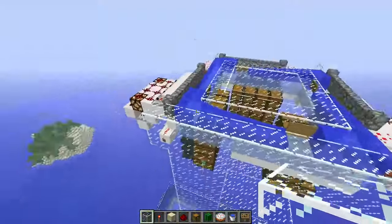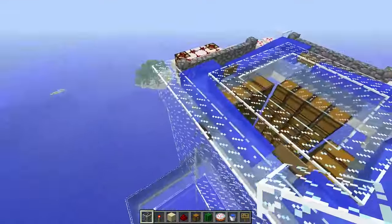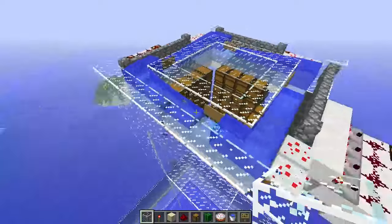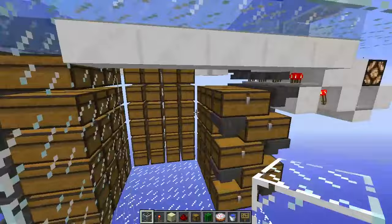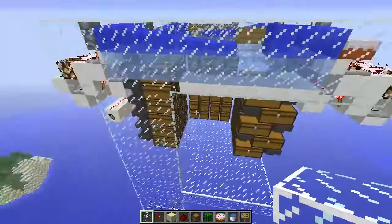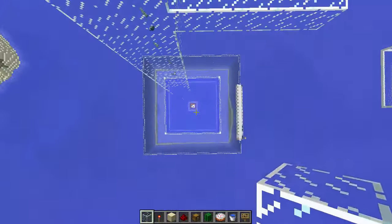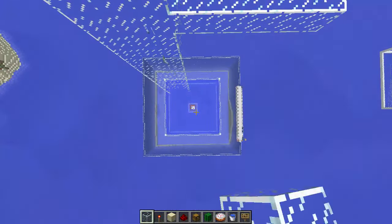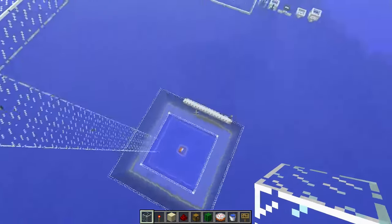This is all just storage. A number of people — Etho, Mumbo Jumbo, and quite a few others — have created storage systems specifically for guardian farms. This could be made larger, the loop here made larger, lots of things can be done. But the main thing is down below, and that's where we'll be focusing next.